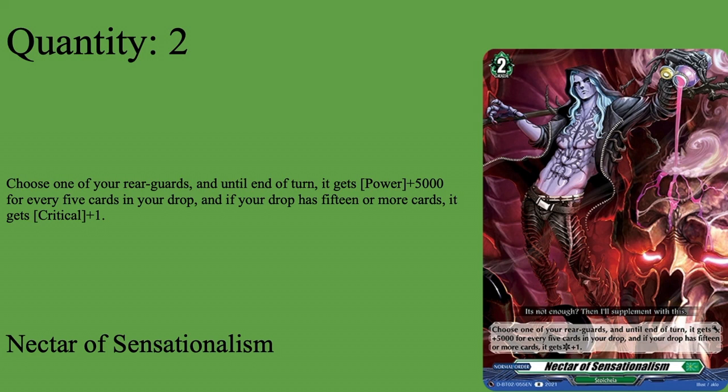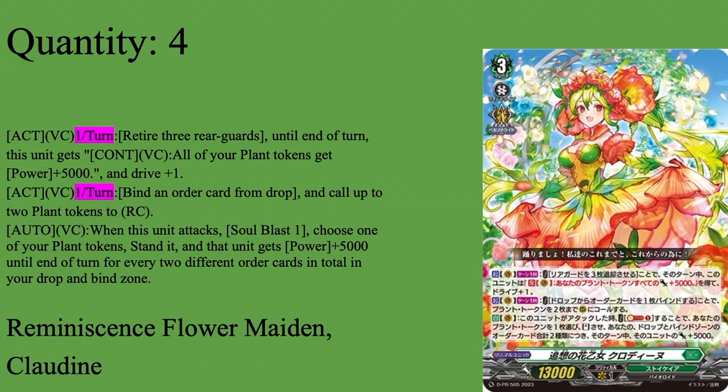Two copies of Nectar of Sensationalism — mostly discard fodder early, but could be the reason you win late game. Grade two normal order: choose one of your rear guards, until end of turn it gets plus 5000 power for every five cards in your drop zone, and if your drop has 15 or more cards, it gets plus one critical as well. This deck doesn't hyper-mill like Zorga with Hendrina, but being able to give 5k per five cards is great. By the third Grade 3 turn, I consistently hit 15 cards in drop — so a free 15k and a crit is nice pressure. Also a good target to give to Claw Dine's re-stand token.